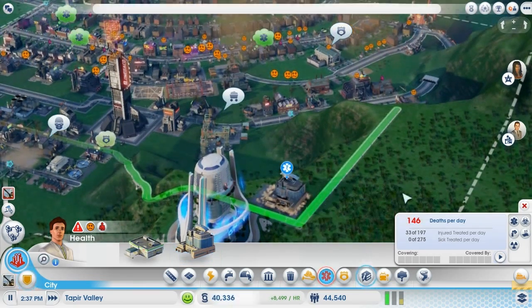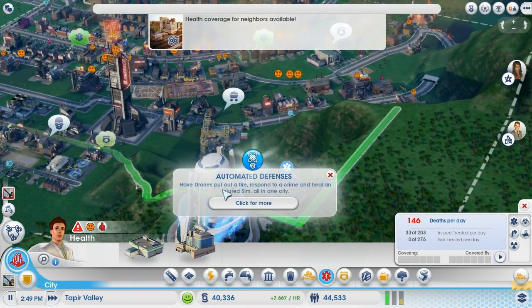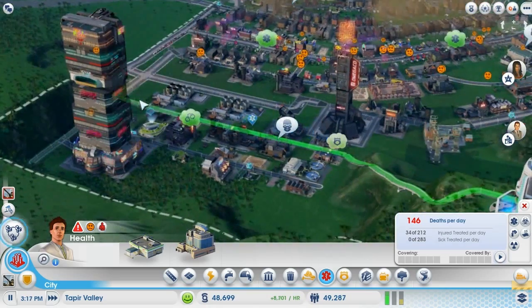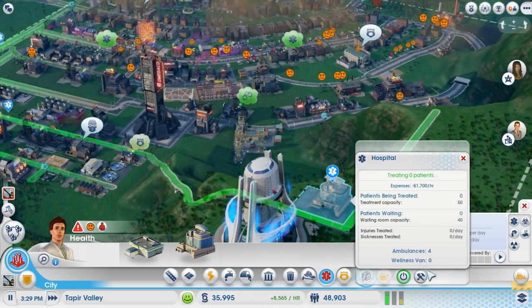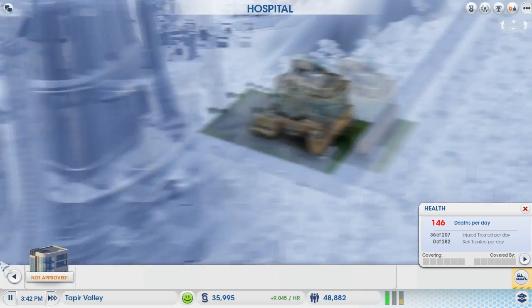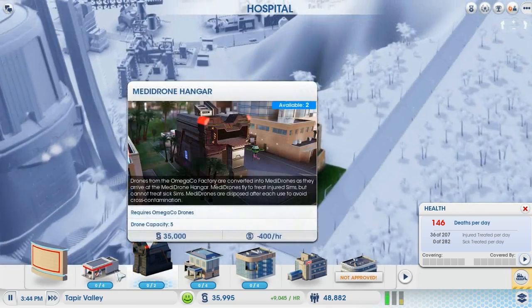We've got enough money for the hospital — let's build it facing that way. Automated defenses have drones put out a fire, respond to a crime, and heal an injured Sim all in one city — they've done it all. So the ambulances go out — we've got four in total. And there's something new: the Medidrone Hangar. Drones from the Omega Co factory are converted into medidrones as they arrive. Medidrones fly to treat injured Sims but cannot treat sick Sims, and they are disposed after each use to avoid cross-contamination. That's very cool.